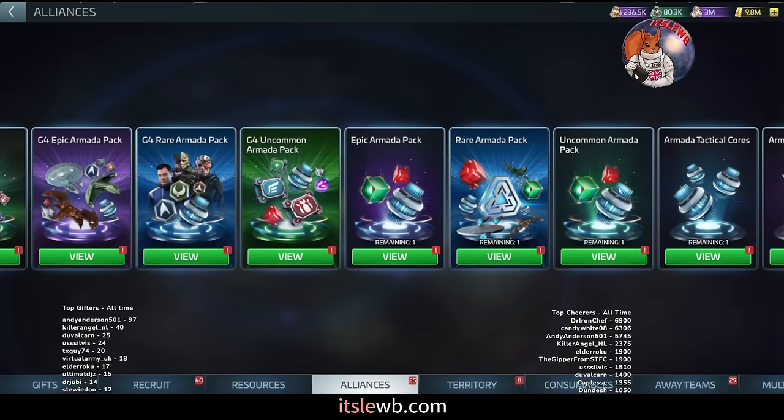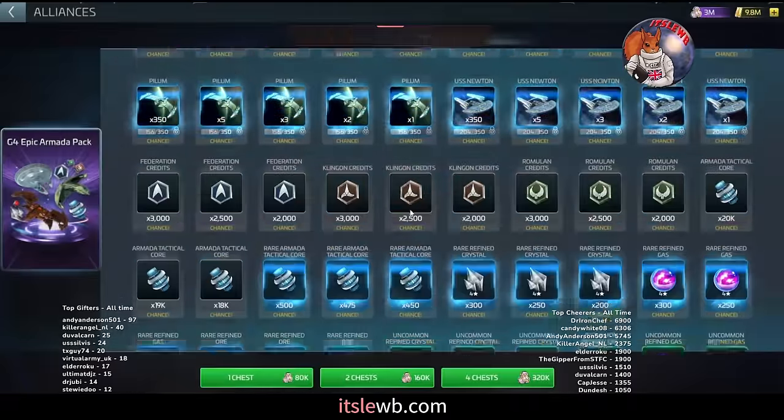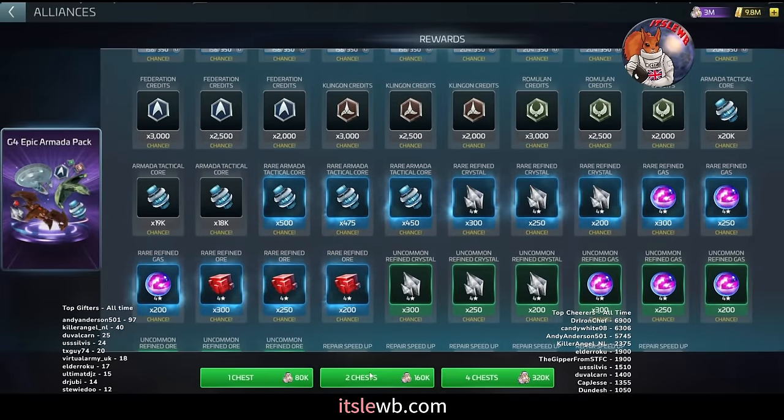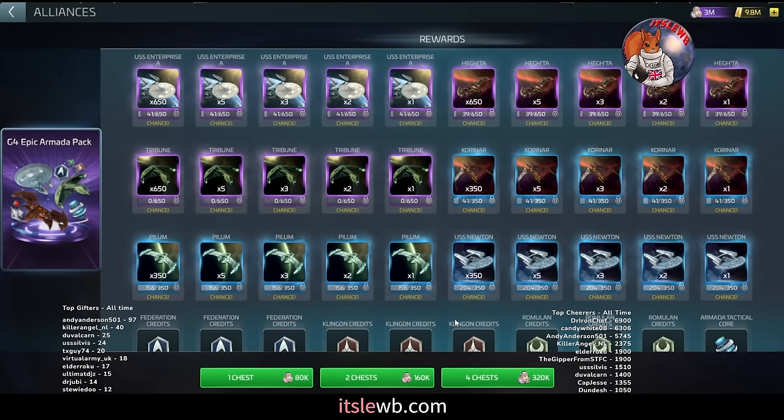The G3 uncommon is a one-day cooldown, the G3 rare is one day, the G3 epic armada is seven days. In the 40s — providing you have a Jellyfish — only spend your epic credits on the G4 pack, because this pays out a much higher quantity of rare tactical cores. You want to pull this as much as physically possible, and I'll talk about a strategy to get more credits than you might expect using ships and starter chests.